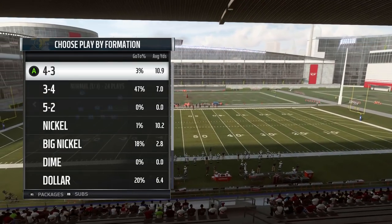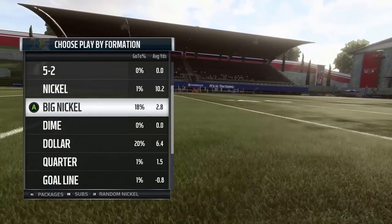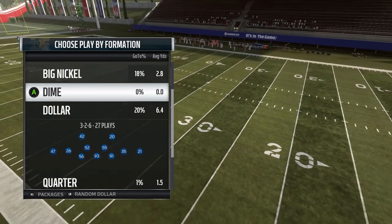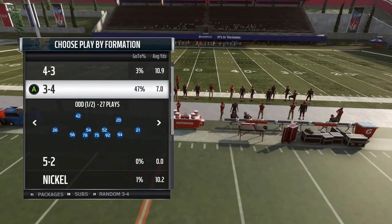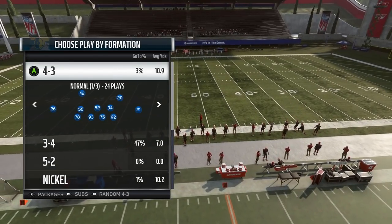It's mainly like a base 4-3 in terms of the additional formations — nickel normal and 3-3-5 wide, and then dime and dollar are stuff you'll generally see in 4-3-based books. But they also have the addition of 3-4, both odd and solid, and the 5-2 formation. So they have some unique stuff and a lot of options.